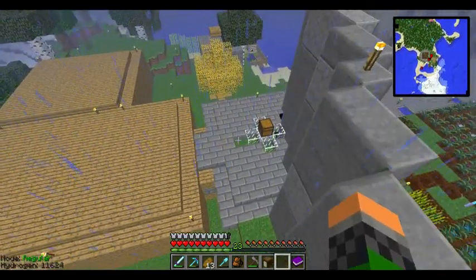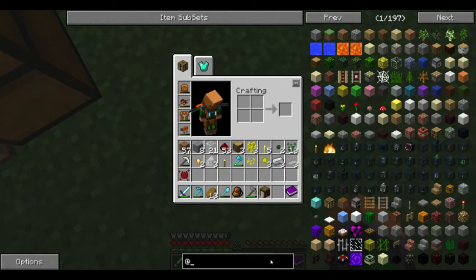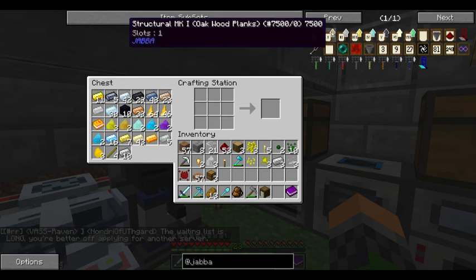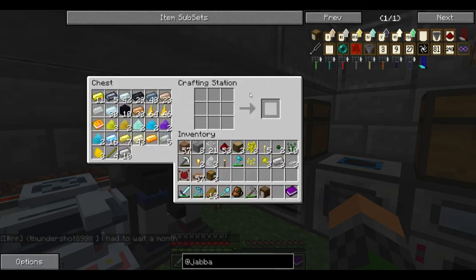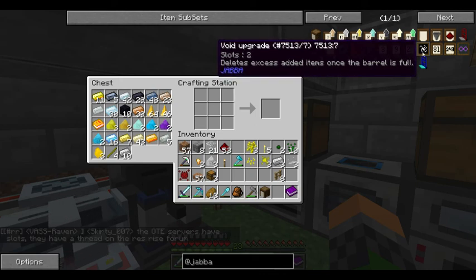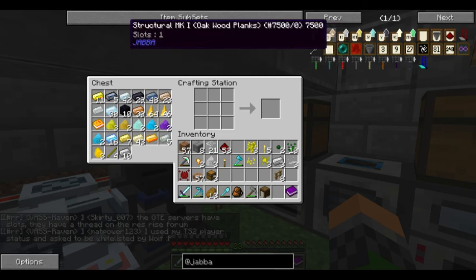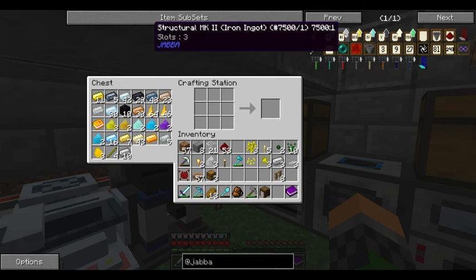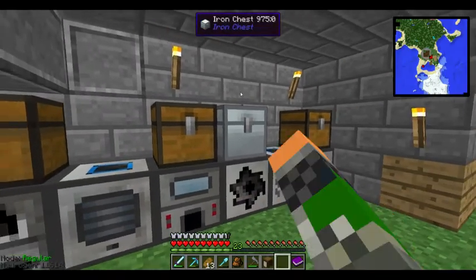Now I'm going to show you how Jabba barrel upgrades work - Jabba: Just Another Better Barrel Attempt. What I want to make first is a structural upgrade. You may be able to see that when you go over a void upgrade it clearly says slots two, so it requires two slots to be inserted. This only gives one slot, but if you want to use the second upgrade you need the first one.